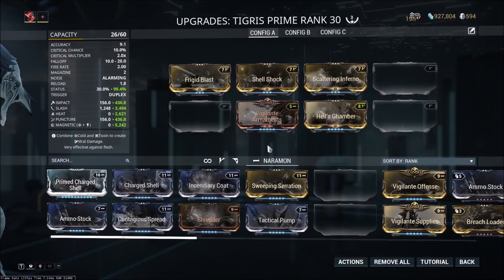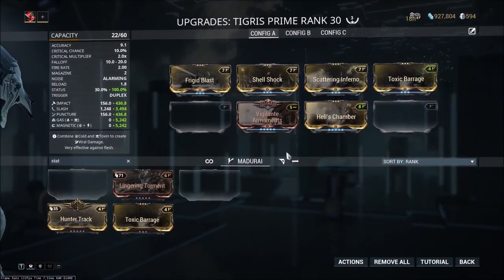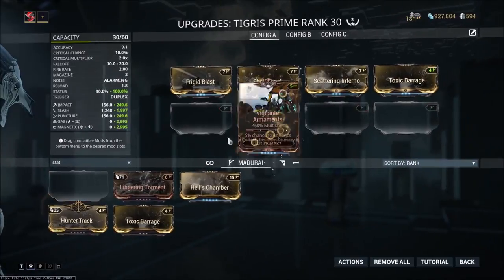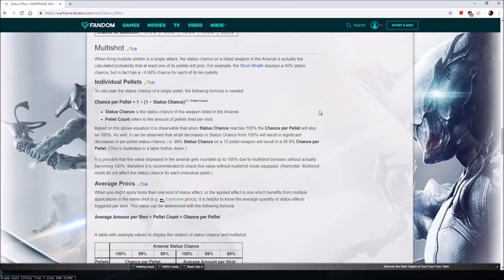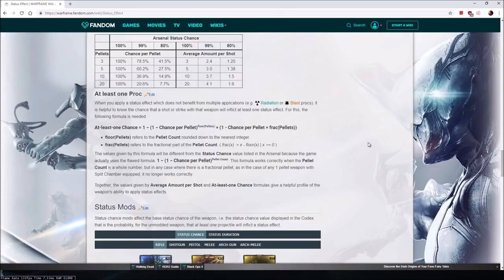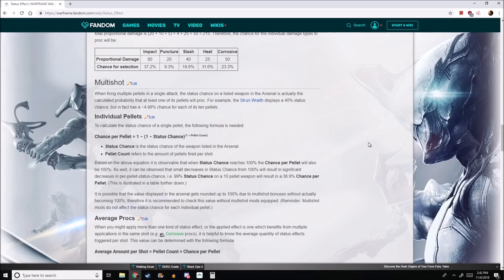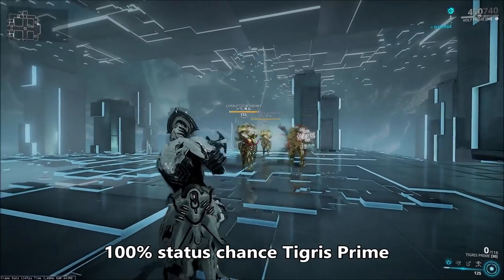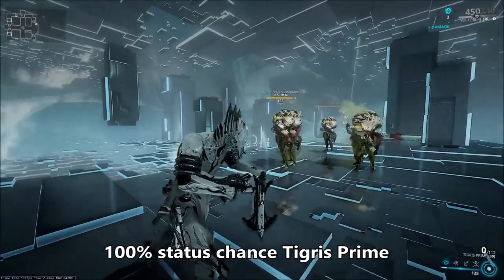Because multishot works the way that it does, you want to make sure you have whatever status chance you want before adding the multishot mods. On the Tigris Prime, you want to have four 60/60 mods to increase status chance to 100% and then add the multishot afterwards. This will give the Tigris Prime 100% status chance on each of its pellets. This is far more important on shotguns that have a higher pellet count initially, as opposed to a weapon like the Soma that's only firing one pellet at a time. It's going to vary from weapon to weapon, so I suggest you do your research beforehand.